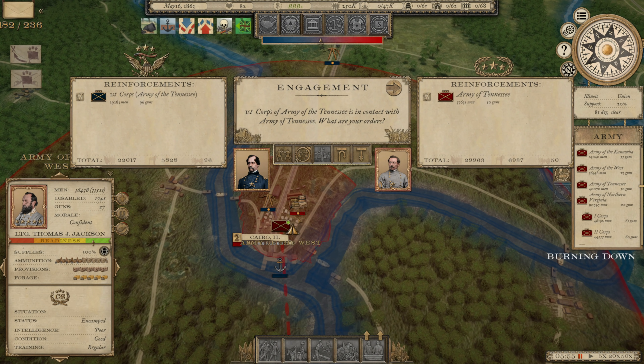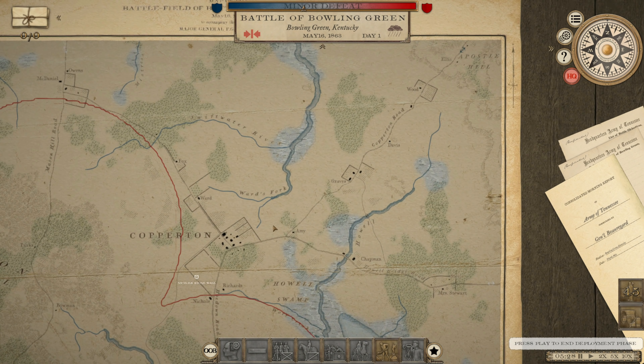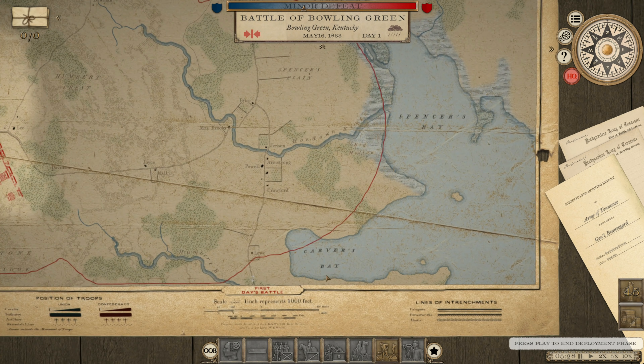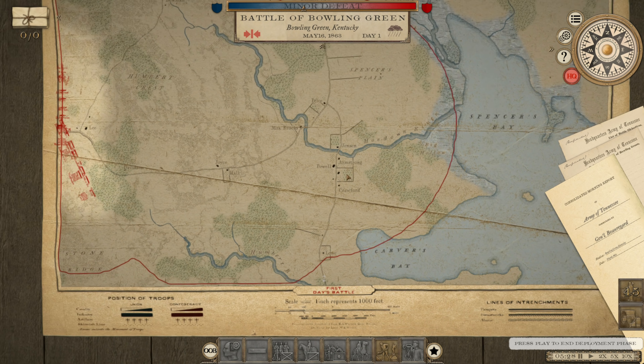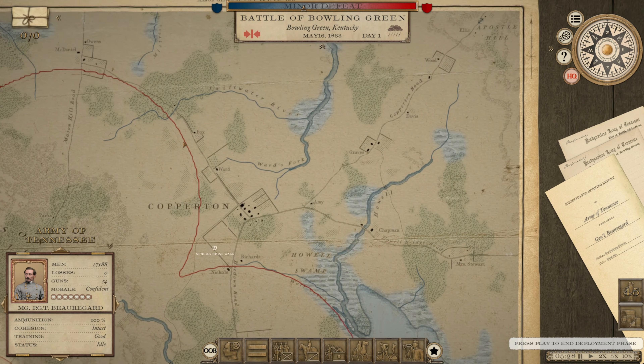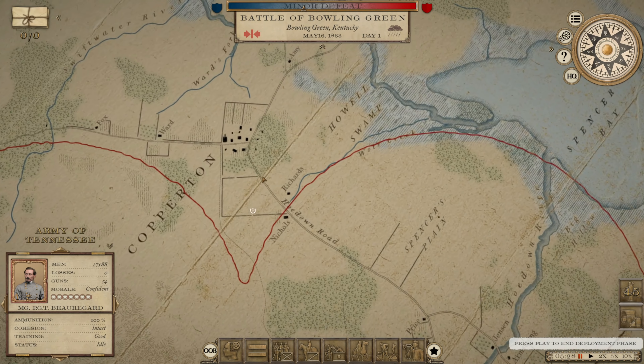The First Corps of his Army of the Tennessee is against our Army of Tennessee. We've got the numbers — let's see what happens. So this time we have a meeting engagement, which means we're going to be both super close to each other when we deploy. We're all fighting over Nichols' stone wall. There's Spencer's Bay, Carver's Bay over here, not a lot of area to fight. There's the Hoedown River, and we're going to move our whole army right into position in this big open space for a battlefield.